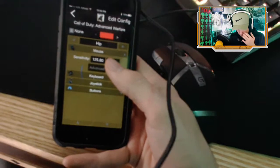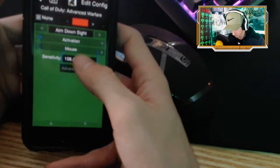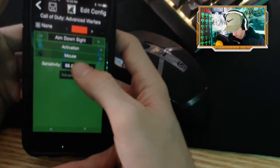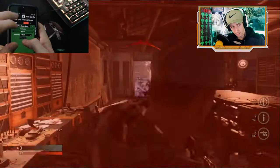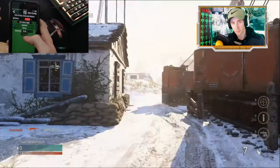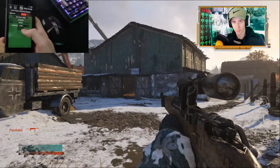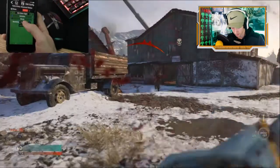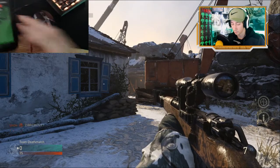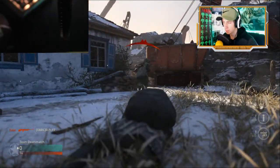Here's my AW config right now. My hip is at 125.80. My ADS is way too quick, so I'm going to knock it down from 110 — let's try 70. There's a little save button up here that pops up and you want to hit that. If you're not done with your config, you don't have to hit it. For example, if I change it to 71.30 just to test how it feels and I don't hit save, it won't automatically save. So make sure you remember to save your settings.